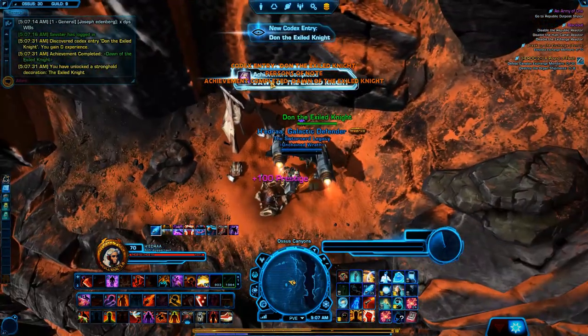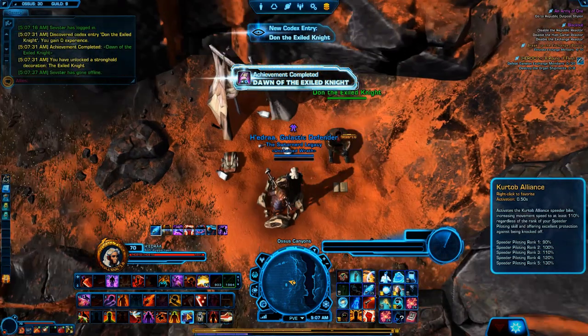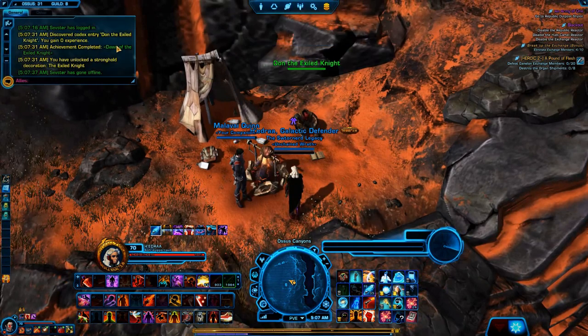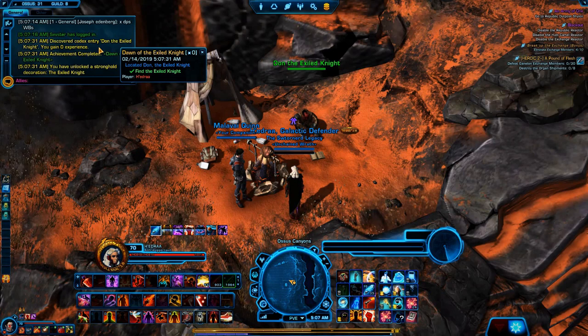We're just going to wait for the Geonosians to despawn. Achievement completed — Dawn of the Exiled Knight. There's a stronghold decoration unlocked right now. Looks like he's just been living on his own right here. Dawn of the Exiled Knight — Located Dawn of the Exiled Knight. Perfect.